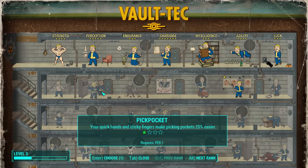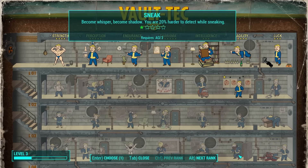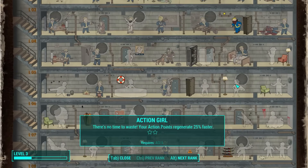You know what, let's go with Gunslinger one more time — oh, level seven required. Still Commando. Sneak — become a whisper shadow. You are 20% harder to detect while sneaking. Let's go with that one. Sneaking it is. I think sneaking sounds relatively good to me for now.